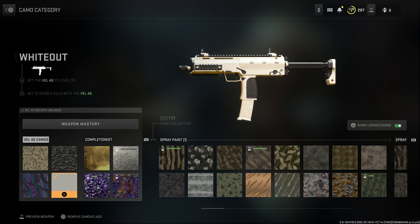First thing's first: you need to get this camo on the MP7, or the Vel 46, whatever you want to call it. It is the Whiteout solid white camo, and it requires you to have your weapon fully maxed out, but also you need to get 10 double kills with it, which isn't actually too difficult. This submachine gun is pretty good — overall the SMGs inside this game are just next level.